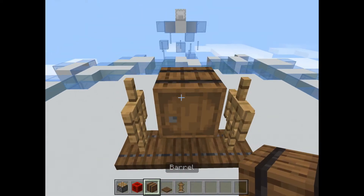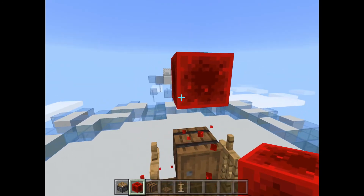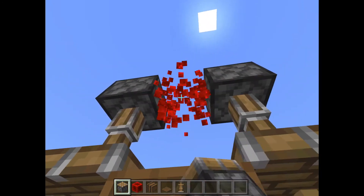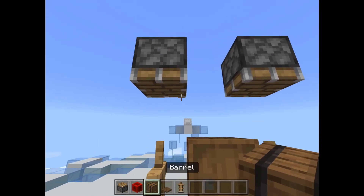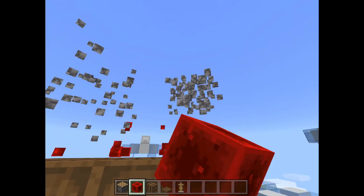Pop a barrel down the center, then hop up two blocks, and you're going to want to place a piston, place another piston, break the redstone block, put a barrel on each side, redstone block the center, and we're done.